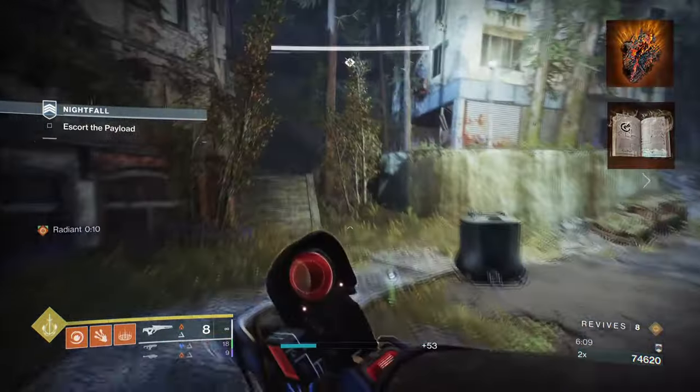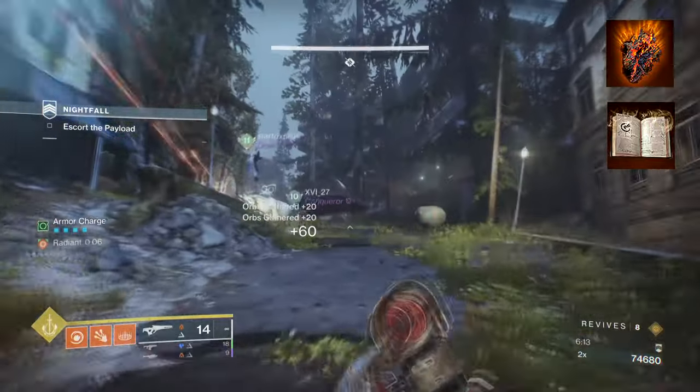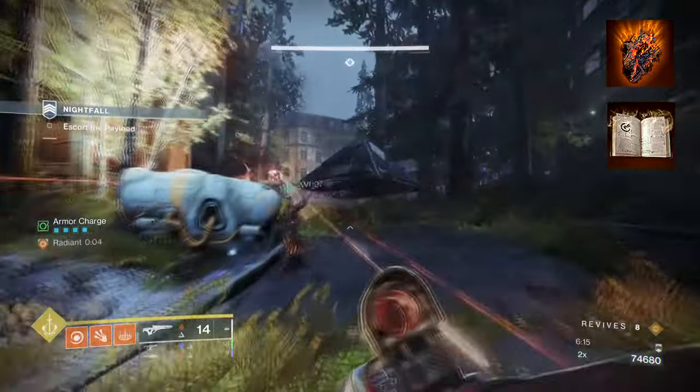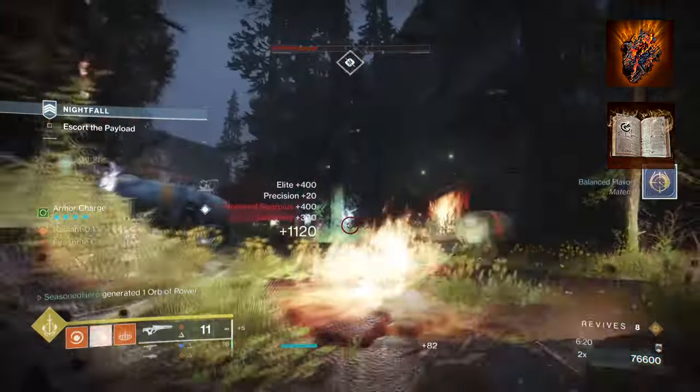To start, you're going to want to have Touch of Flames so that fusion grenades can explode twice. Then you want Heat Rises, where you can use your weapons and abilities while gliding in the air. While airborne with Heat Rises active, getting a kill will grant you melee energy.